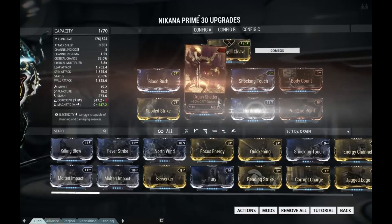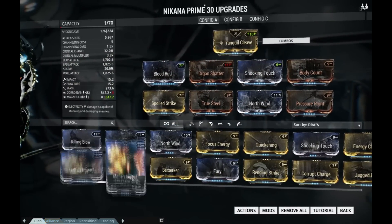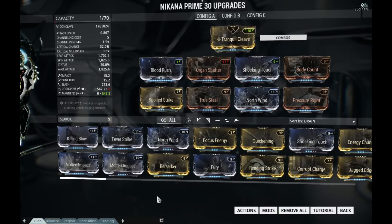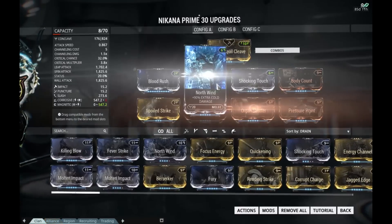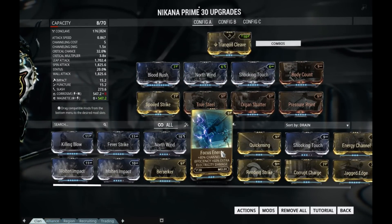You should have just enough mod capacity for all this. Now besides one elemental damage combo, your base mods will be Pressure Point and Spoiled Strike. You can change the Spoiled Strike to Berserker or Life Strike, but you're going to have to forma again. In my opinion, the attack speed of this is already great even with Spoiled Strike on — if not, you can swap that out.